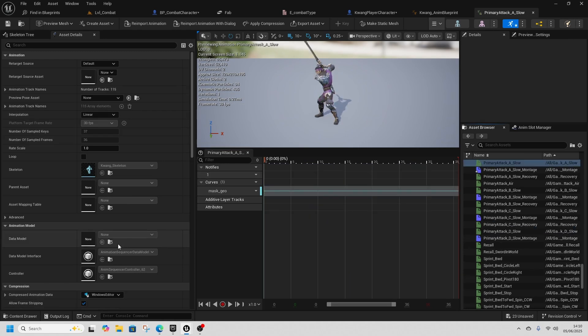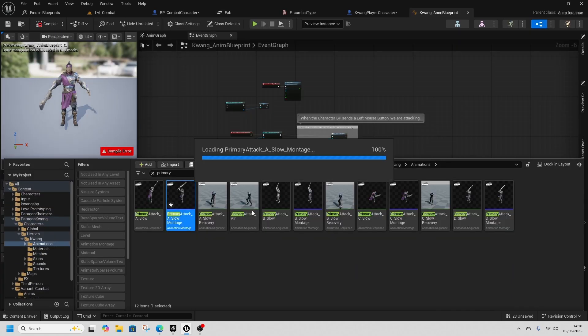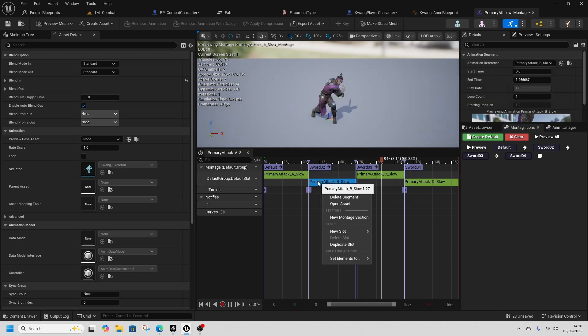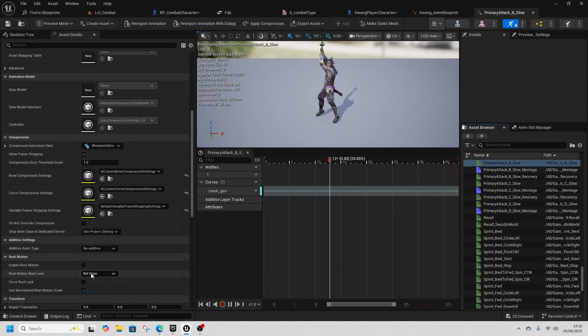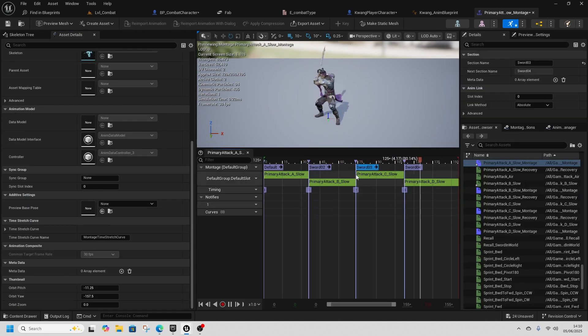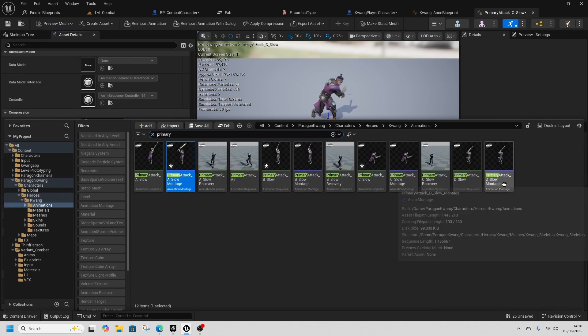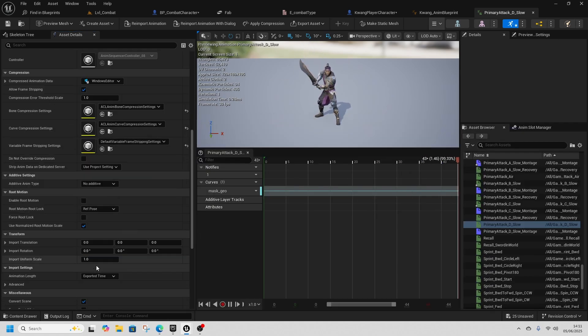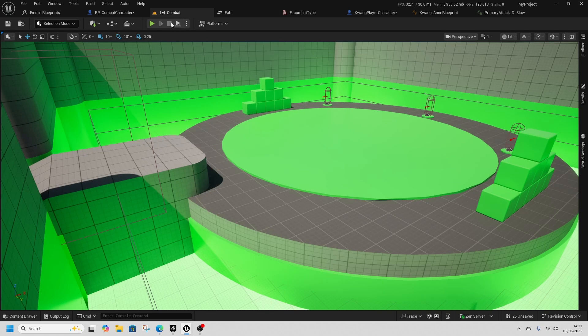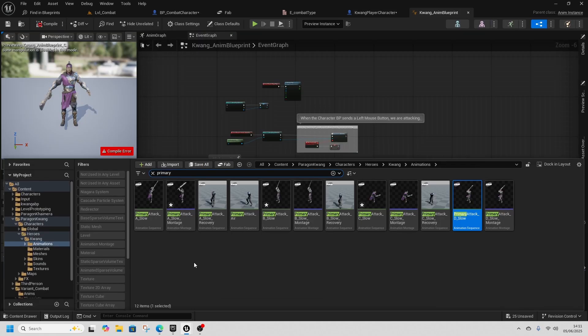Double-click each of the animations and enable Root Motion on all of them — Attack A Slow, B Slow, C Slow, and D Slow. Root Motion allows you to move with the animation so you're not sliding along the ground.